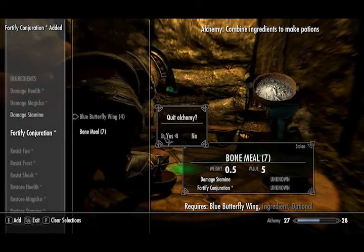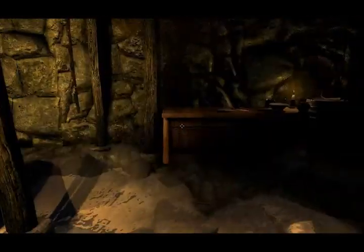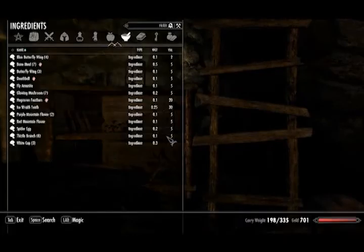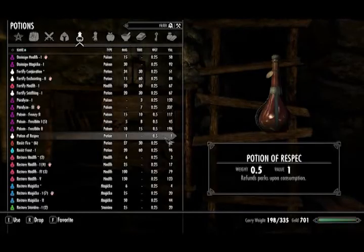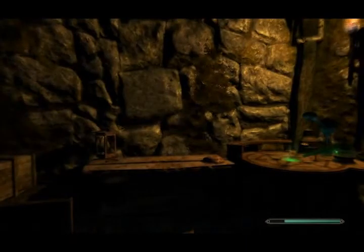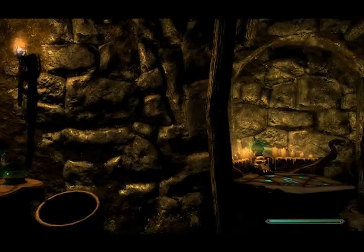Wow. Quit alchemy. Right, so we can use it as either a potion or a poison, I guess. Can you actually apply that to many a chance? Wow, that drains a lot. And it's back up. Interesting.